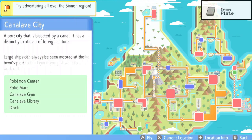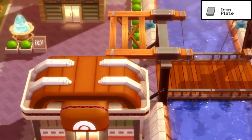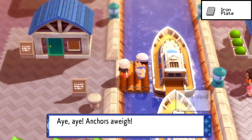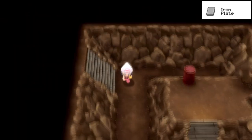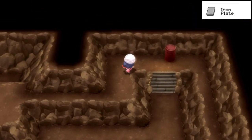We're going to sweep across the Sinnoh region starting from the west side in Canalave City. Fly over to the Pokémon Center, cross the bridge to the left side of the city, and go all the way down to find a small dock with Sailor Eldritch. If you talk to him, he can take you over to Iron Island for free. After the cutscene and you arrive on the island, make your way up the large set of stairs inside the cave, and at the first fork in the road, make a right.